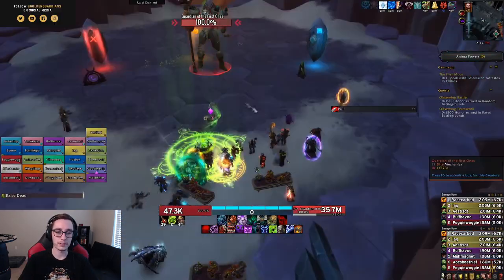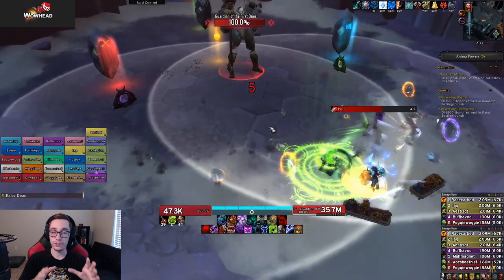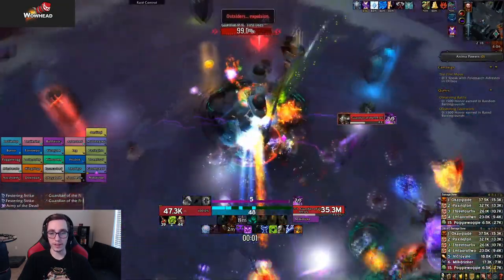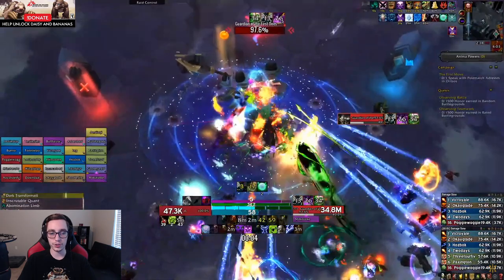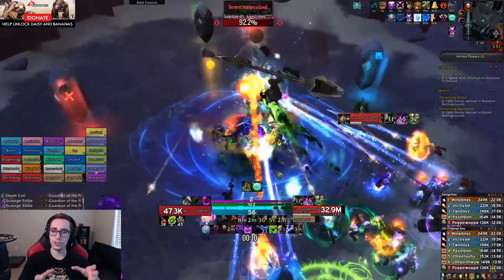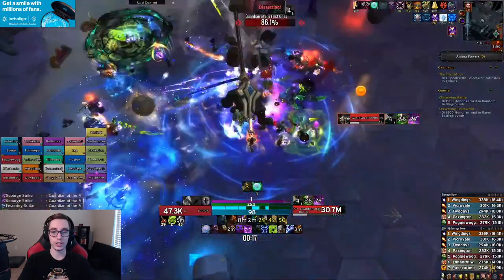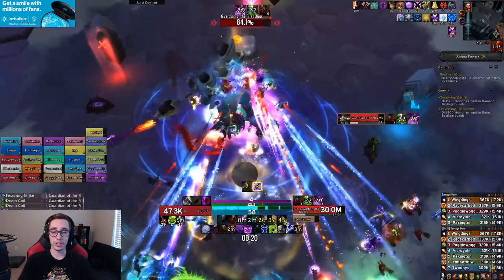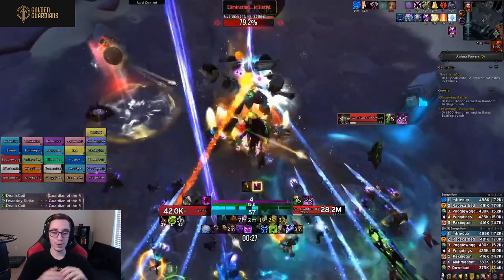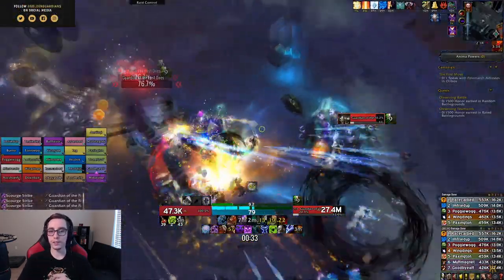The second boss we tested is the Guardian of the First Ones — the single-target, Sludgefist-style damage check of the raid. The boss starts with 45 energy and his energy continuously drains throughout the encounter. There are three power cores around the room; when you drag the boss near one, it siphons energy back into him, refilling it. You can do this three times, after which you have to kill the boss before he runs out of energy, or you die.